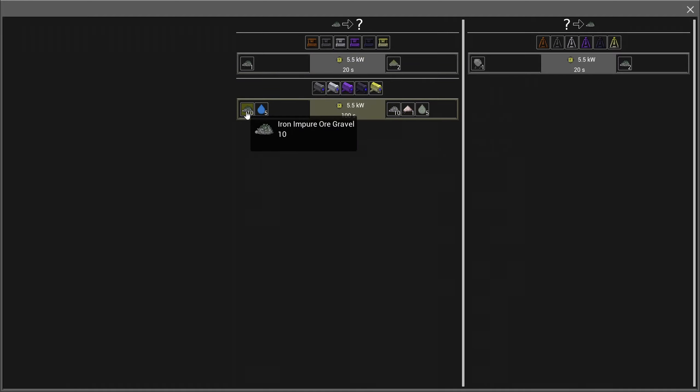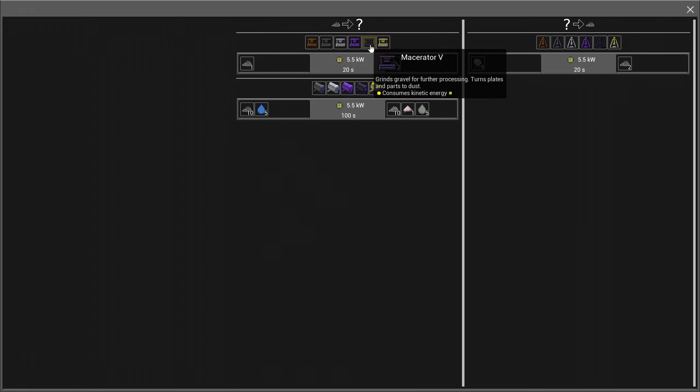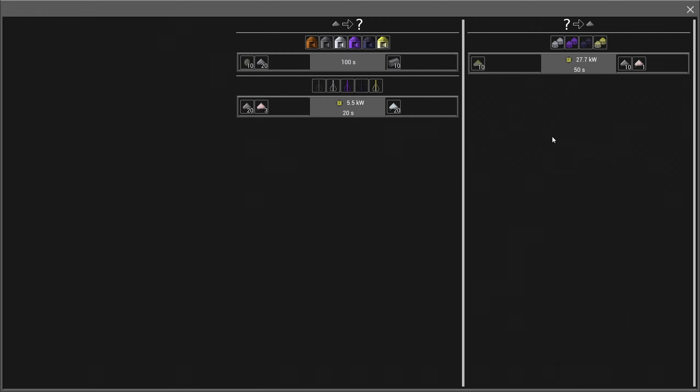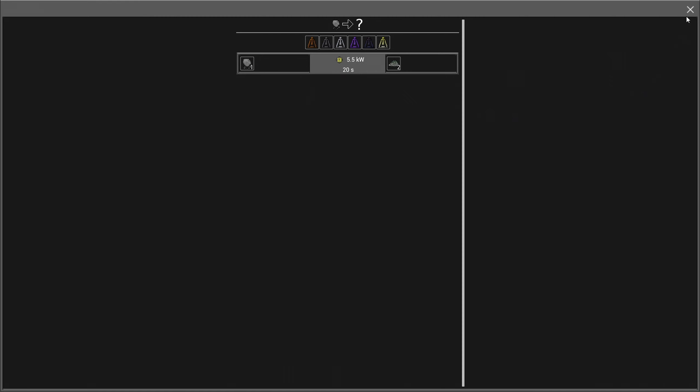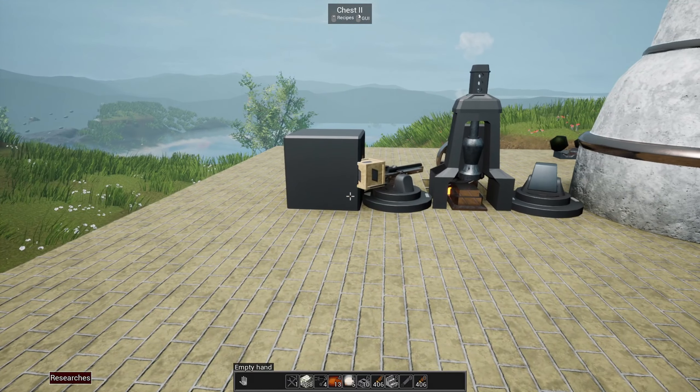If you need chrome oxide dust, you're going to want to wash your iron impure ore gravel through an ore washing machine - and you won't be able to do it until you get to the steel age because there isn't one available earlier. This shows the different levels available: copper, steel, stainless steel, and titanium. So you'll spend some time in this tree - it's super detailed and helpful to figure out how you want to process your materials. There's a lot you can do to come up with complex production chains to extract as much material as you can out of the various resource deposits.